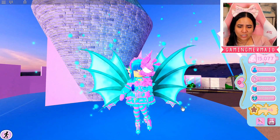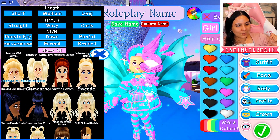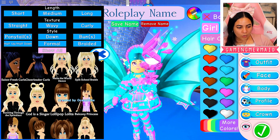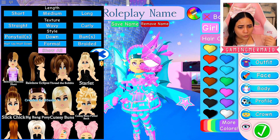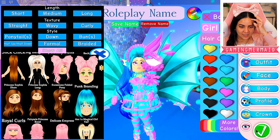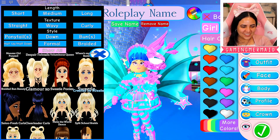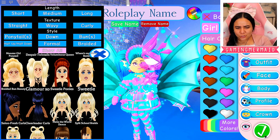Now I think what we need to do is change her hair because her hairstyle is looking a little basic. Oh, there are new hairstyles! We got the monster girl ponytail, despair twin tails, voluminous queen, salon fresh, braided bun beauty, and Glamour XO. Can we get more hairstyles that are like half and half? This one is so cute with the little hair clips. I don't ever have bangs personally, but I kind of like the ones with bangs because it helps frame her face a little bit more. I give my characters everything that I don't have — I live vicariously through my characters.